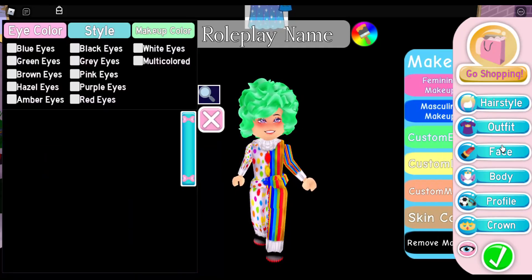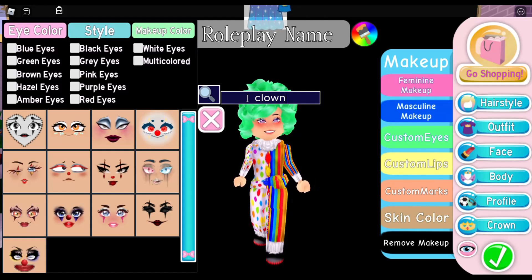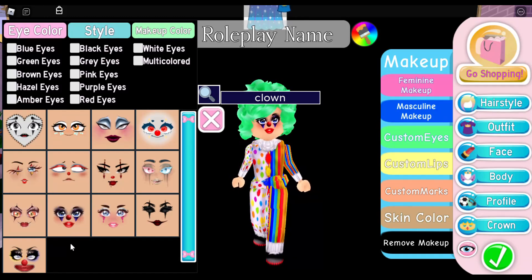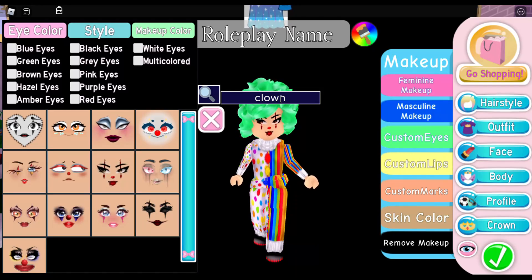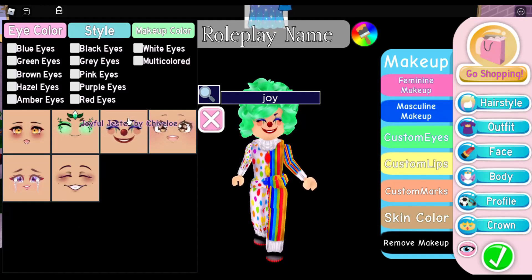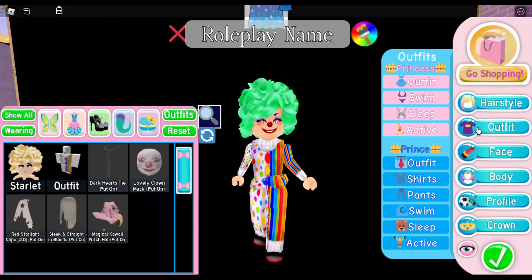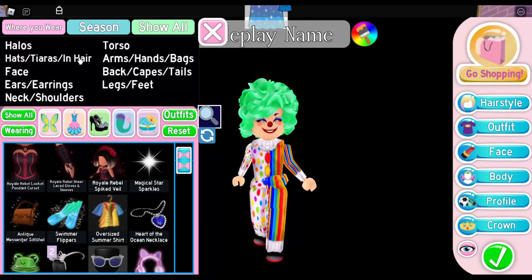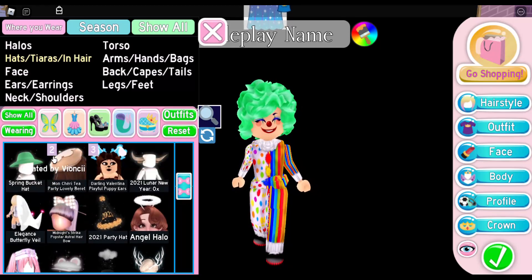Next we're going to do our face. If you type in 'clown,' some options will pop up. This one's cute, this one's cute, and this one's kind of scary — it depends on what type of clown you want. I like the Joyful Jester personally, so that's the one I'm going to use. I think it looks cute as well as kind of Halloween-ish. For accessories, a lot of people will have this one — some may not, but it is optional.